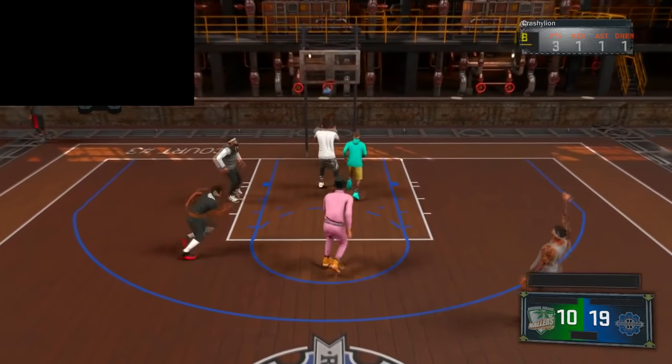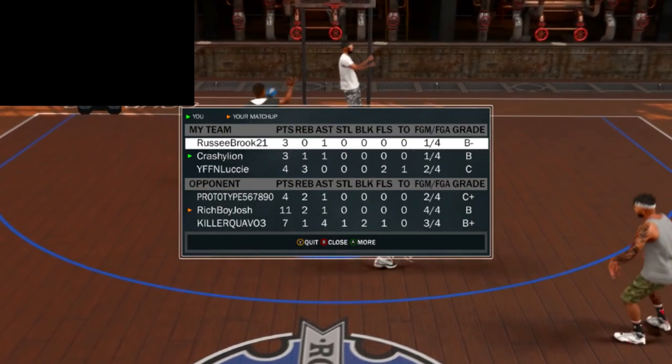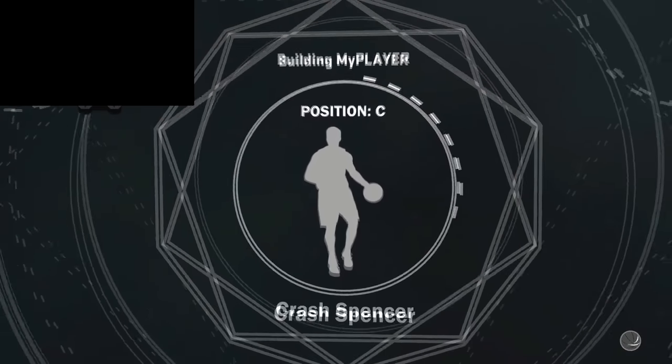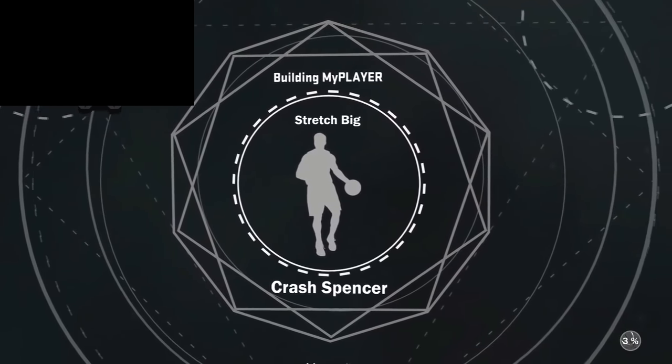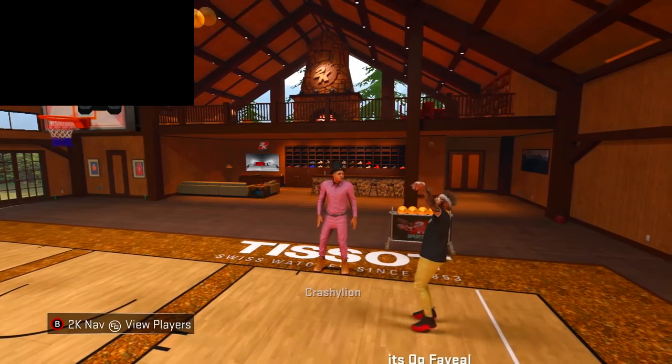When you guys are about to lose or win a mypark game — keep in mind how many points he's got. This guy had about 2-3 points. Just keep that in mind. As soon as the opponent makes their shot or your teammate makes the shot, either one — you want to go ahead and quit the game. While you're quitting, you want to tell one of your friends to invite you to your mycourt.